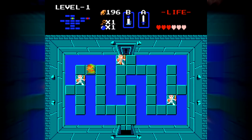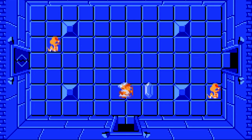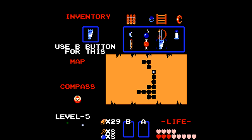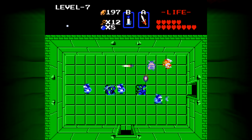You move around in four directions from an overhead perspective, and you thrust your sword with A and use items with B, like bombs or arrows. Pausing the game brings up a menu where you can select the B weapon and view a map. If you have full health, your sword shoots a beam — just like in real life.